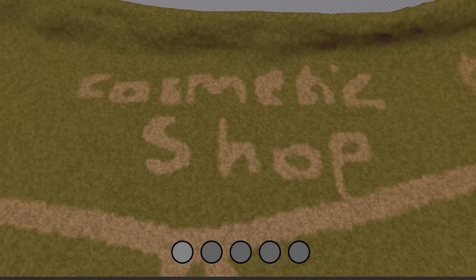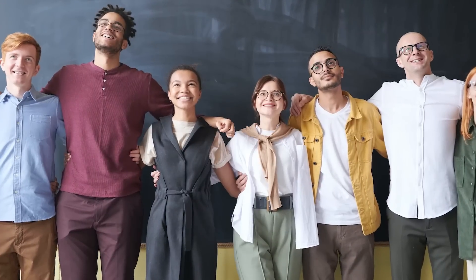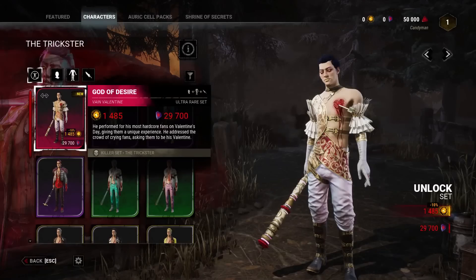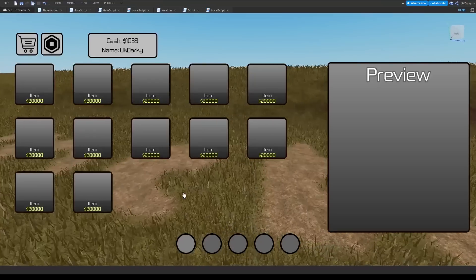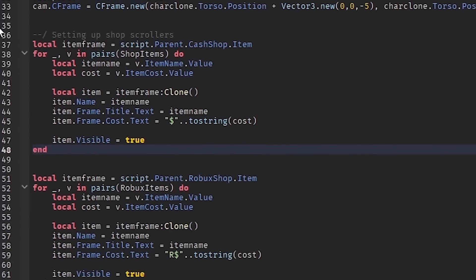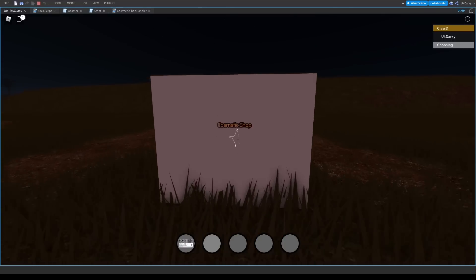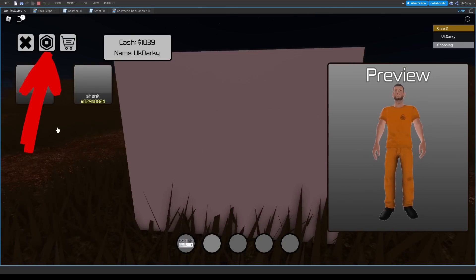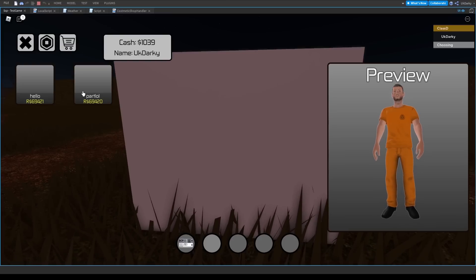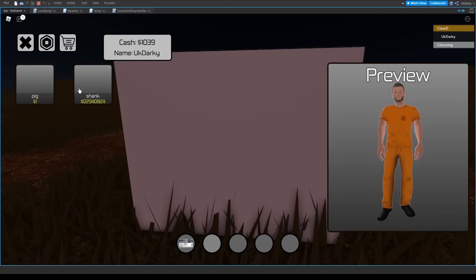Around now, I got the bright idea to make a cosmetic shop to add even more diversity to the characters. This will also give players more stuff to buy with their cash. I got some inspiration from other games, then mixed it with some of the current SCP GUI to make this character customization GUI. Remember, this isn't the finished GUI and I will continuously make changes. After doing some scripting magic for almost two hours, I made the GUI somewhat functional. Now there's a preview of your character and two different store tabs — one for cosmetics to buy with cash, and the other for cosmetics to buy with Robux. This is a great non-pay-to-win way to monetize the game.